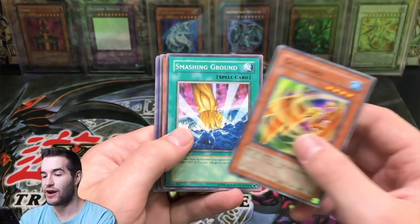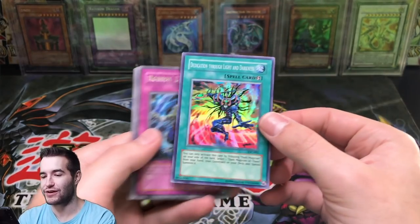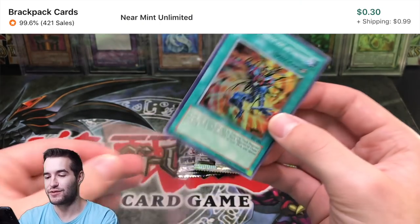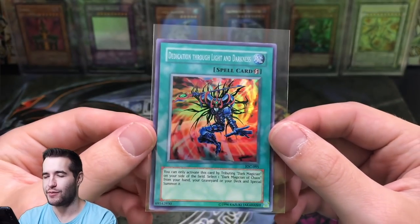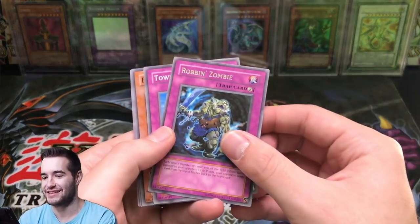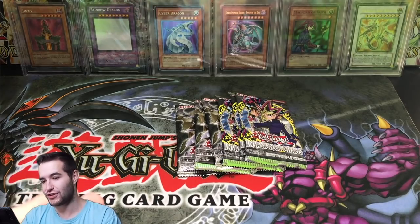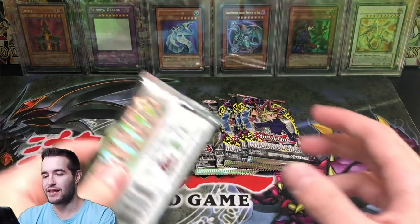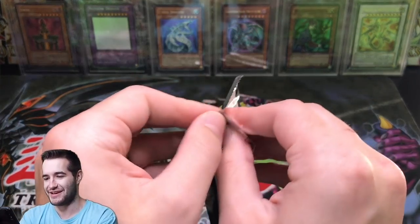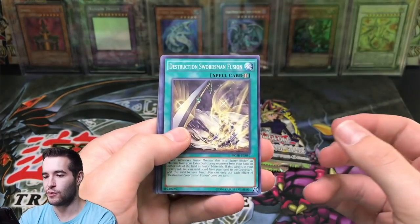Gale Lizard, Smashing Ground. Dedication Through Light and Darkness - Super Rare. That's pretty sweet. Dark Magician of Chaos! It's - I always think of the other one. If I see Magician of Black Chaos, I think Dark Magician of Chaos. If I see Dark Magician of Chaos, I think Magician of Black Chaos - literally every time. Do you guys get those names confused, or is that just me?